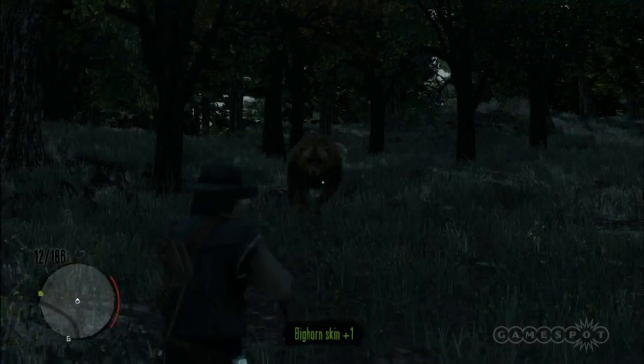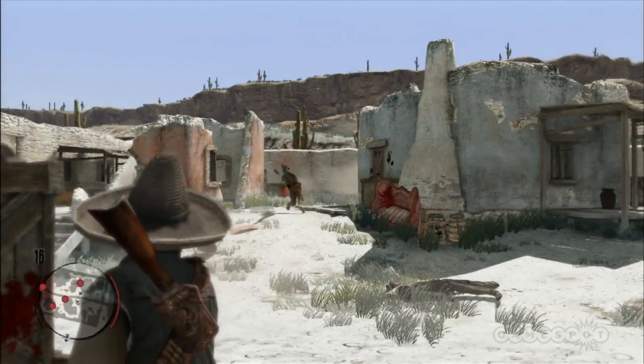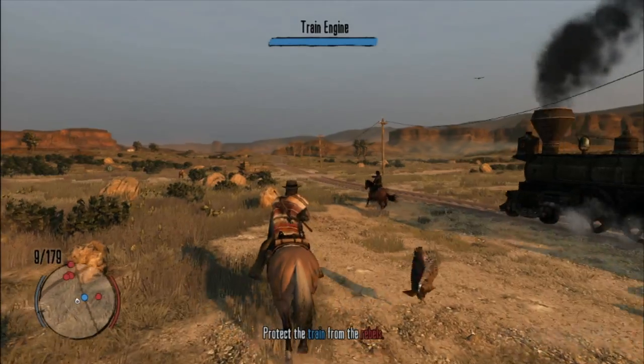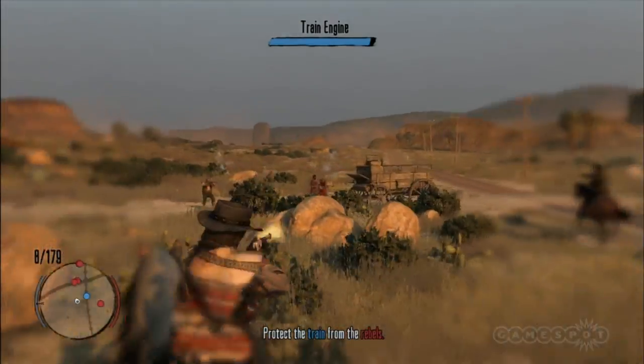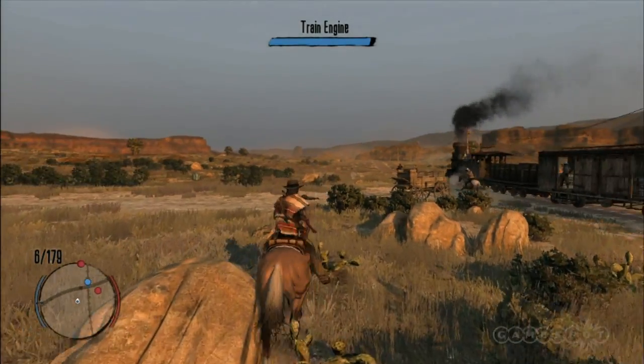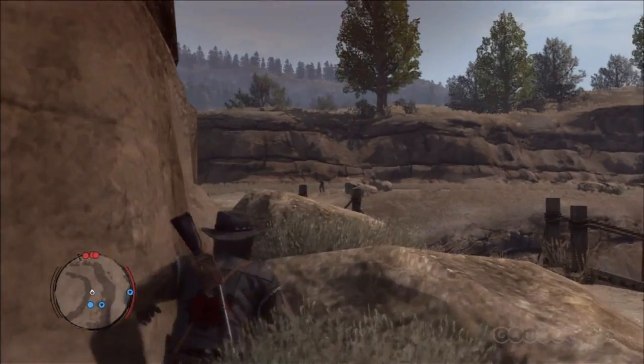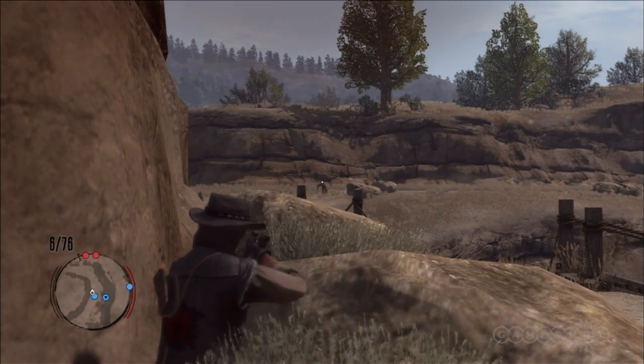Pistols, rifles, shotguns, and even throwing knives have a place in your arsenal. With the exception of sniper rifles, all of them can be used to lock onto enemies in the center of your screen before tweaking your aim to target specific parts of their bodies. It's a system that worked well in GTA 4, and it's one that works even better here.